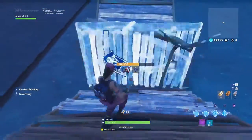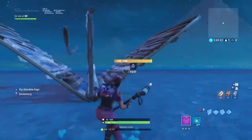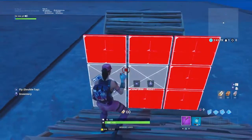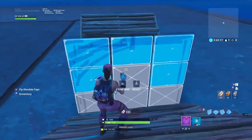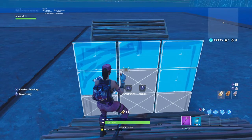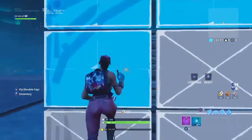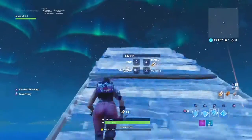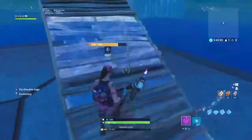So for just your regular 1v1, it's usually set up like this, nothing else. I'm going to go through it slow at first. So as soon as they get ready and they go, what Tfue does, he goes 1, 2 — 2 ramps up.